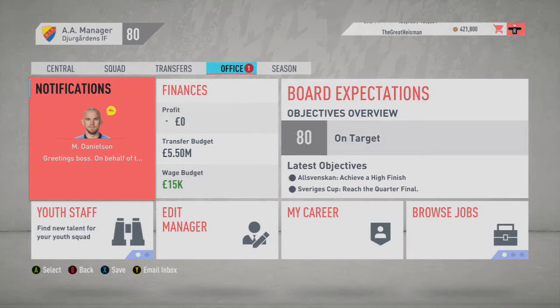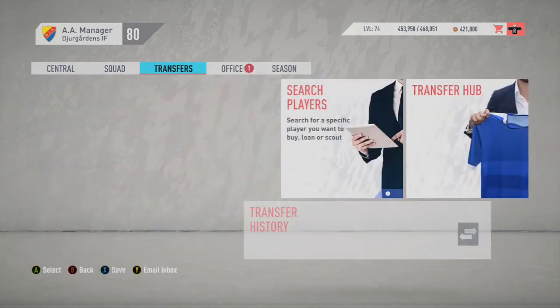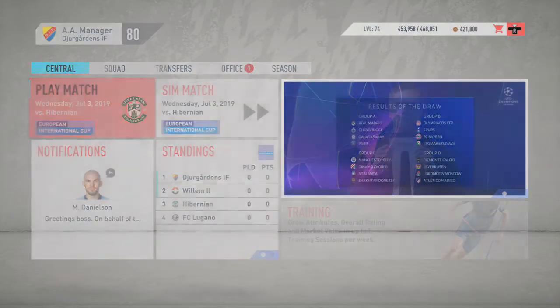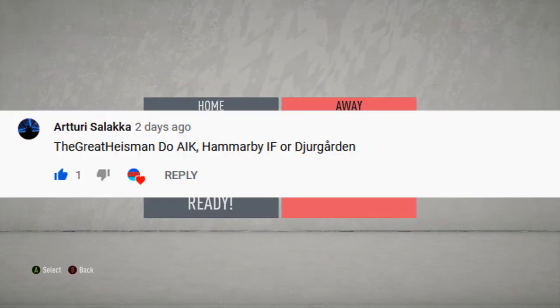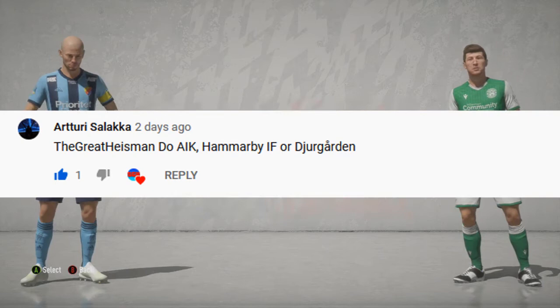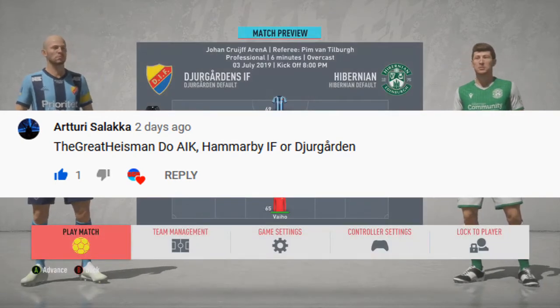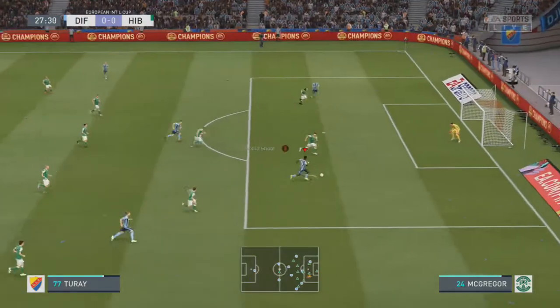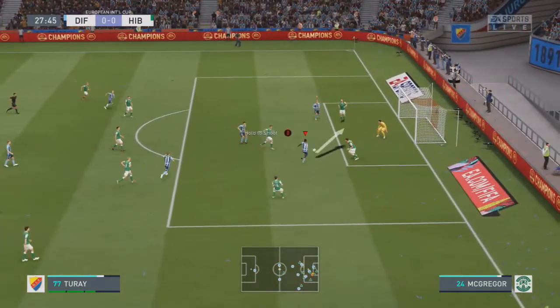Hey, what's going on ladies and gents? How are you guys doing? Back again with another FIFA 20 career mode video. Today we're playing as DrewGarden's FC, and one of the users that requested I play as this club goes by the name of Arturi Solakov. He suggested I play as AIK, Hammurabi IF, or DrewGarden, and out of all those clubs I chose DrewGarden randomly. Like always, we're doing preseason invites to see what this team is made of.